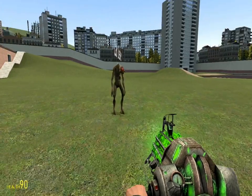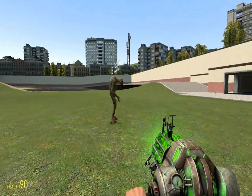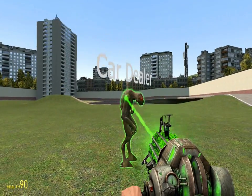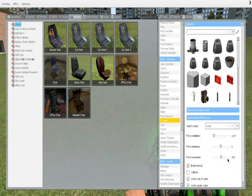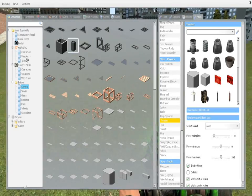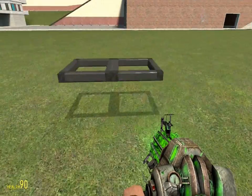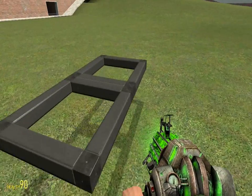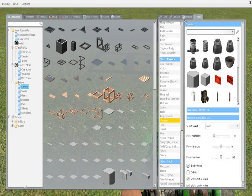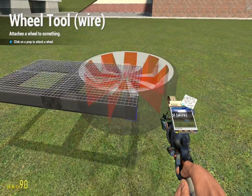Hey guys, what's up, this is Twig. I'm going to show you how to make a wired car with Wire Mod. What you need to do first is spawn yourself a model — I'm going to use this for the model, just a plain old thing. Then you want to go to wheel, wire wheel.